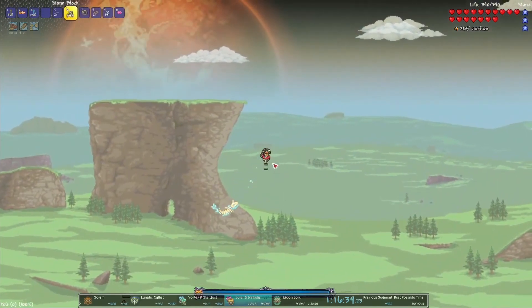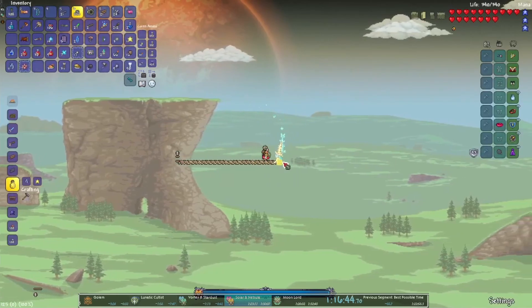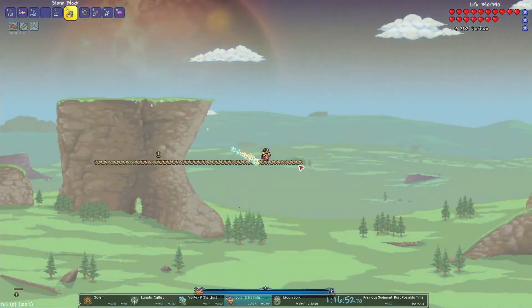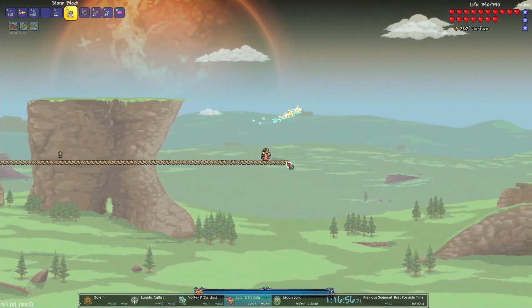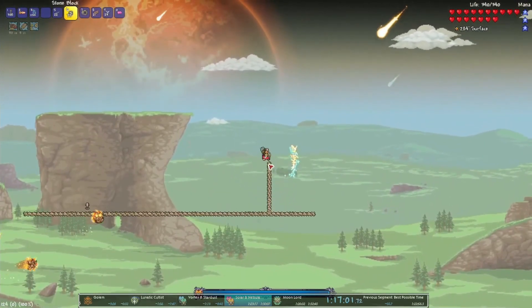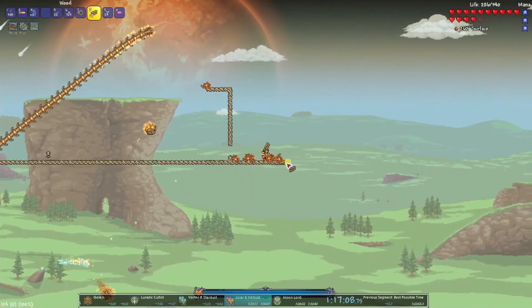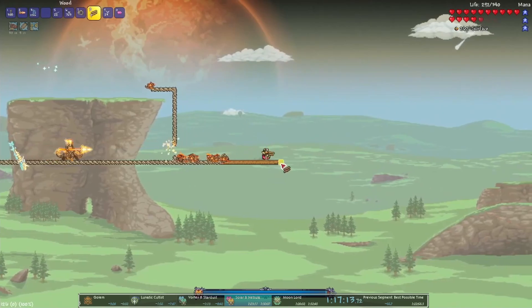Junction boxes are most effective with Feather Fall because you can just float your way up. When you float up, you want to make sure there's no exposed ground that could spawn enemies while you're making your arena. I'm setting up the old Solar setup where you make a wall with a two-block-wide gap, giving enemies space to spawn to the left, and you just shoot through the hole without the enemies being able to reach you — besides the ones that go through walls.